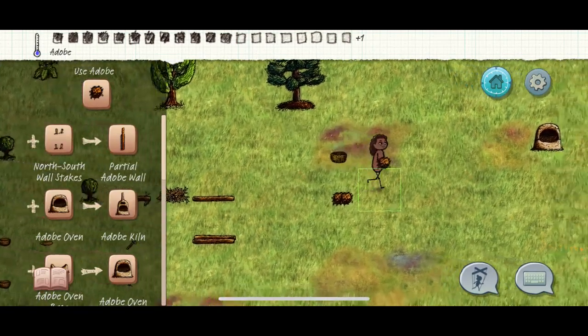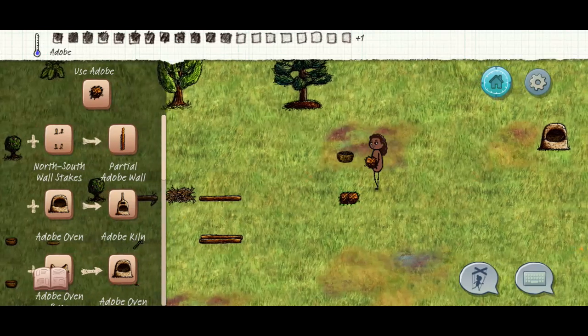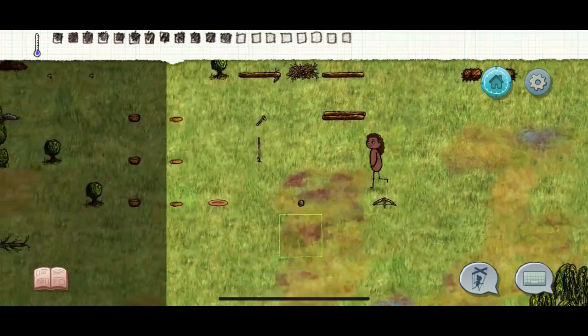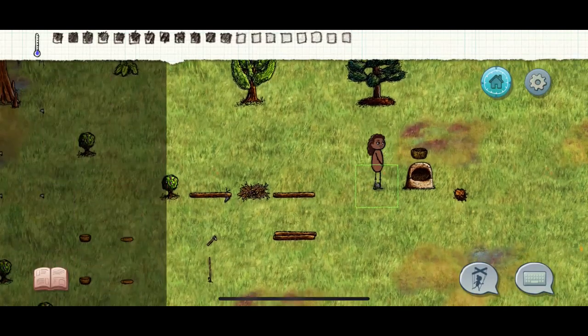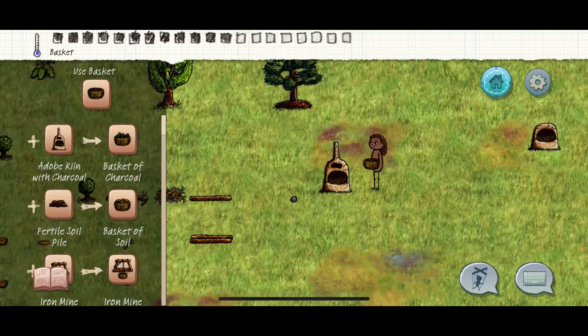Say you're making your forge because you're watching your book and you're like 'alright I got my three, let's do it' - it doesn't work. That's because you have to make the oven first like this. Whack it, and now you can add the other adobe. But your forge isn't done yet - as nice as that may look you need one more adobe.